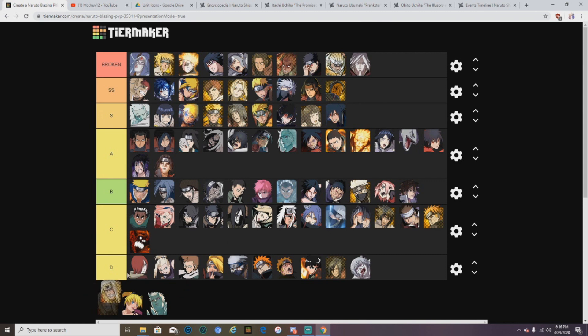The new Kaguya Jiraiya: maybe S — I'll say S just because it's kind of hard to sync or activate his sync skills. If they were easier I'd probably put him SS, because sync skills are hard to activate especially with the meta — you can't really have a whole skill team in front.